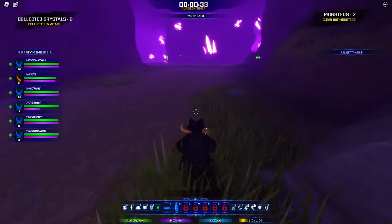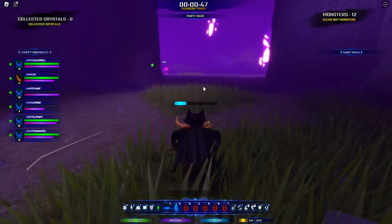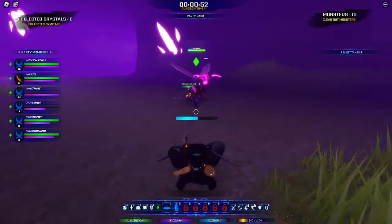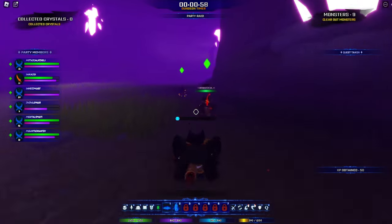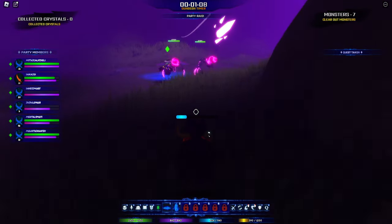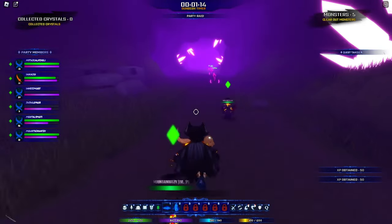We got a full team running up the entire green path — that's fun! Whenever someone gets a hit, you get XP out of it if you're close enough, I think. Actually, you might have to attack the mob to get XP. Yeah, you guys have to actually help out to get XP, so it doesn't work if you're just AFK in this game. But you can get items if you're nearby.